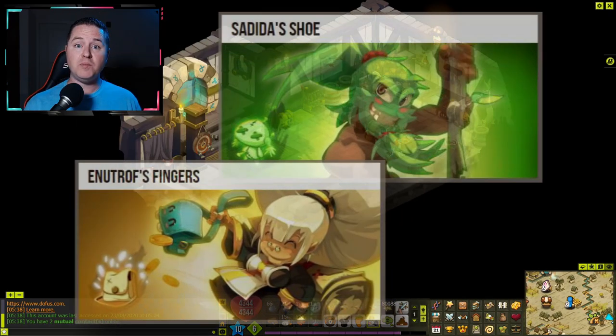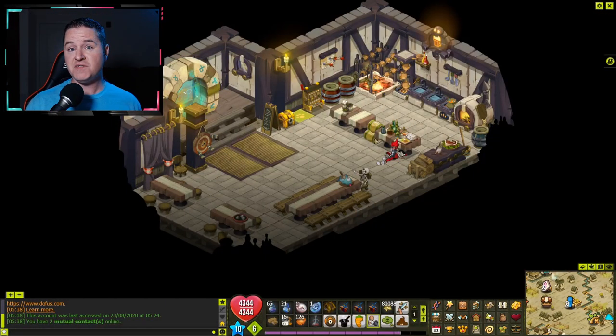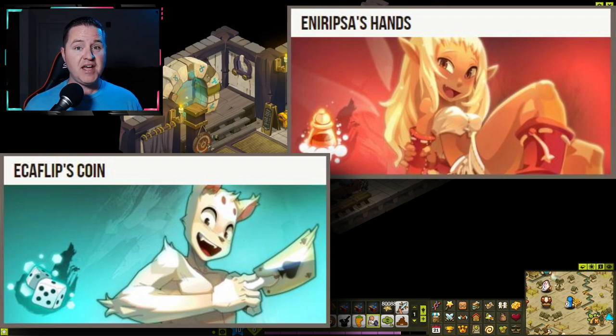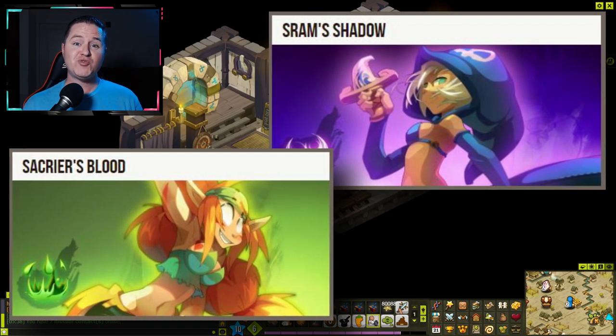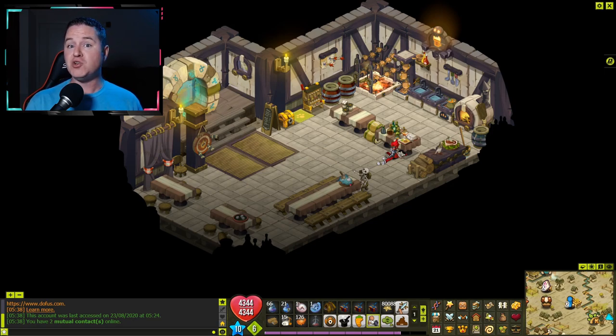Do you have somebody on your team that can unbewitch? There are lots of enemies that can cast huge buffs and vulnerabilities on themselves or your teammates, and you want somebody that can reduce the cooldowns or number of turns on those spells. Do you have somebody who can AP or MP buff your team? It's nice to have somebody that can give you extra AP and MP in certain situations. Do you have people on your team that can both push and pull? Some classes can do a lot of pushing but have no pull, and vice versa, so make sure you've got somebody that can do a little bit of both.